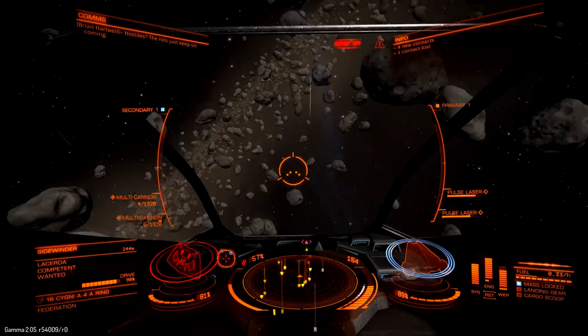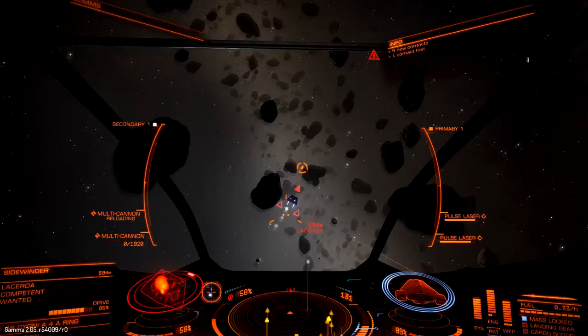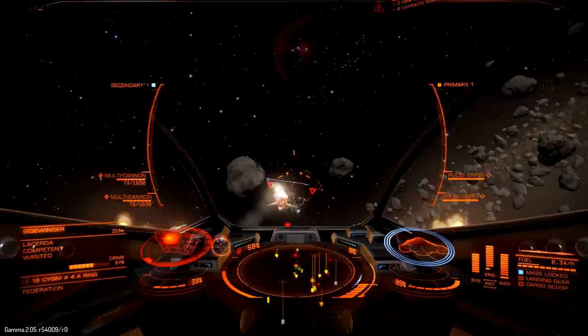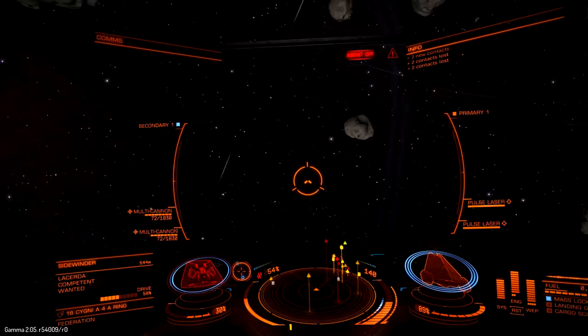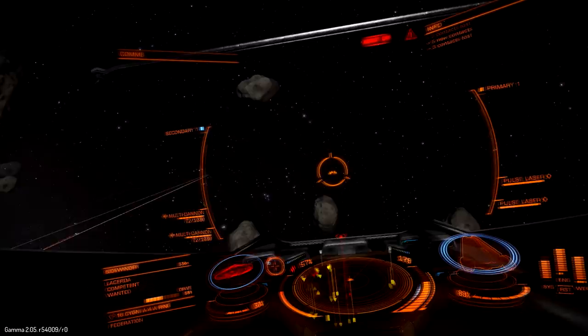I'm using my pulse lasers — stock that came with the Viper — to get the shields down. You see that little red box? That's the drive I have targeted as a subsystem. I have the left drive selected; from what I've seen, it doesn't really matter — it will take out both drives. The gimbaled gun I'm shooting is a small-caliber Gatling-type weapon. Kinetic energy weapons are best against the hull; laser weapons are best against the shields.